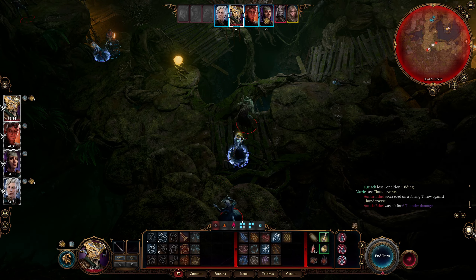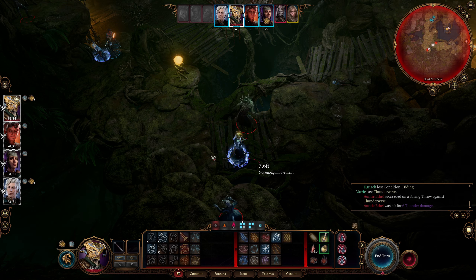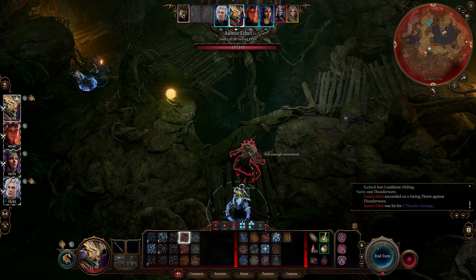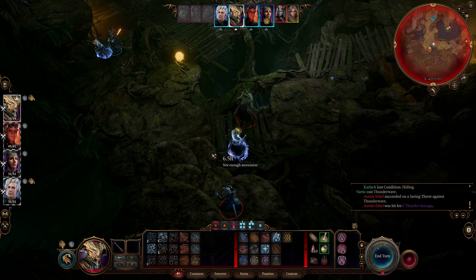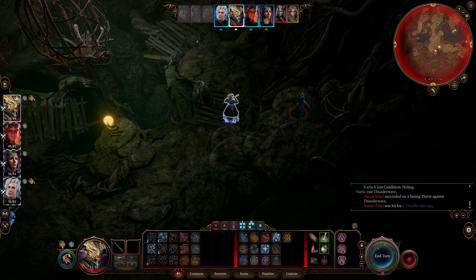Saved. What was your check? The DC was 14 and she rolled — she only has a plus three, so she barely succeeded. If she rolled a ten or lower it would have failed. So we have like a 50/50 chance of knocking her off every round. Too heavy to shove — that's fair. Well, would have been really nice — didn't happen though.